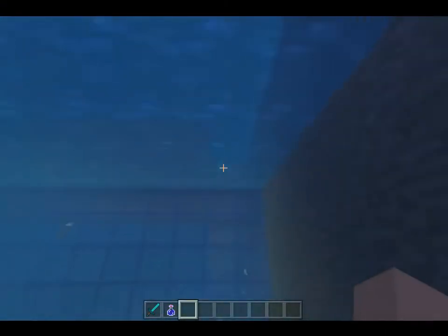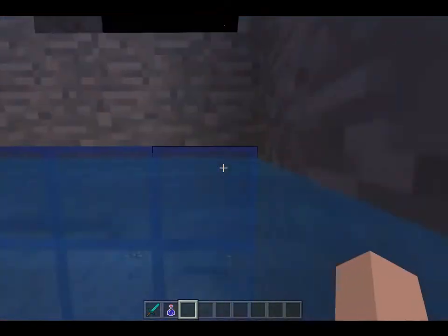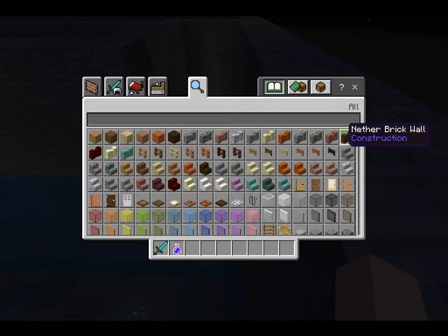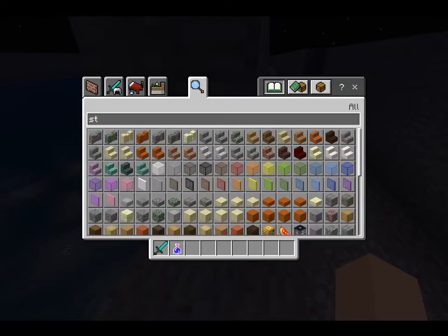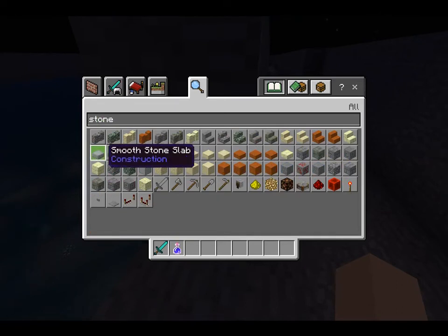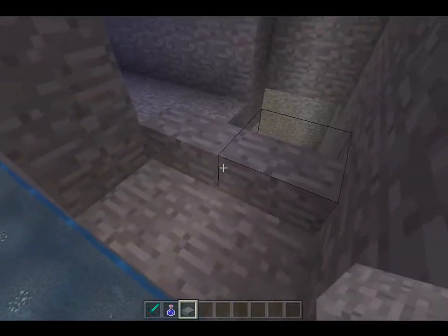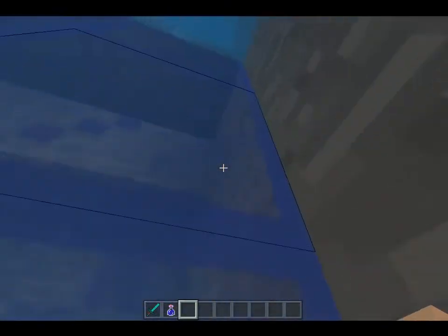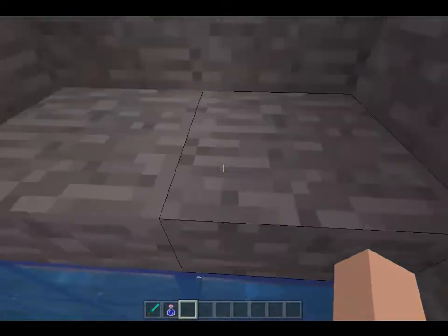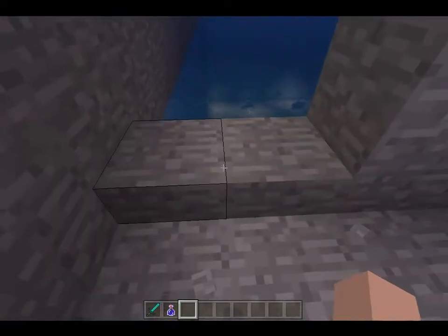But now, where's the exit? Now that I realize it, there's no way out. Shoot. Well, thankfully I'm in creative. Okay, I'm gonna have to fix this. Are there any stone slabs? Stone slab — there we go. Problem hopefully fixed. Yes, it's fixed. Whew, that was getting kind of worrying for a second.